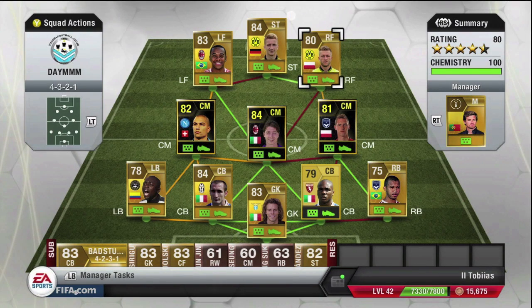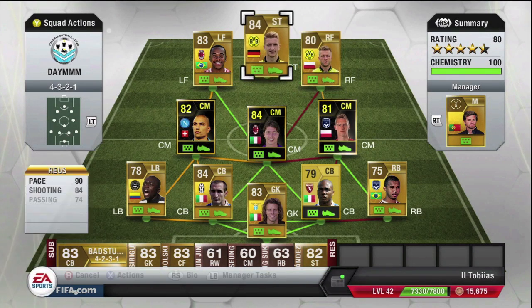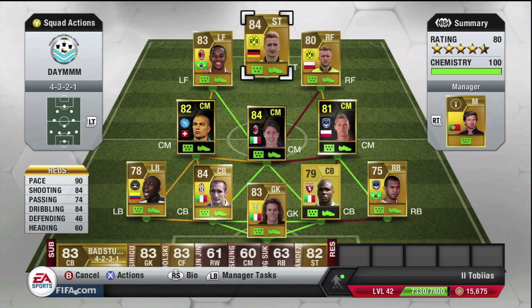Moving on to the forward positioning players — starting on the right-hand side we've got Blazikovsky. He did only cost me 4,000 coins. Apart from his pace, there's nothing too special about him, but he's good for supporting Royce and we've got that chemistry going. In the striker position we have Royce, who is unbelievable online. He costs around 15,000 coins, with 88 acceleration, 92 sprint speed, 85 positioning, 86 dribbling, and 89 long shots.